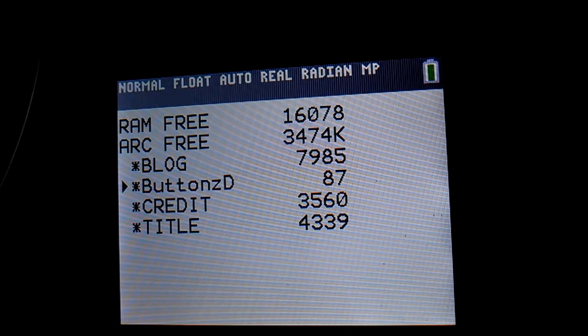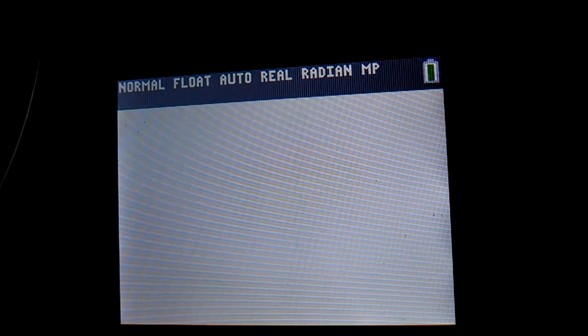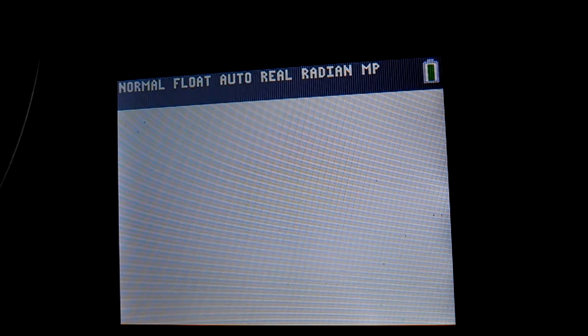If you go to your memory and look under app fares, Buttons D is your high score data variable, so you can always delete it if you want to reset the high scores. And it's archived so that you can't accidentally delete it.